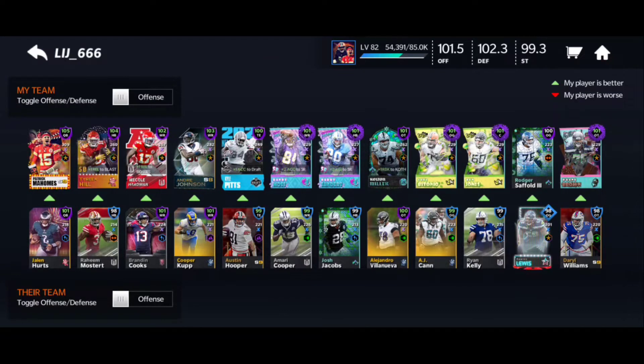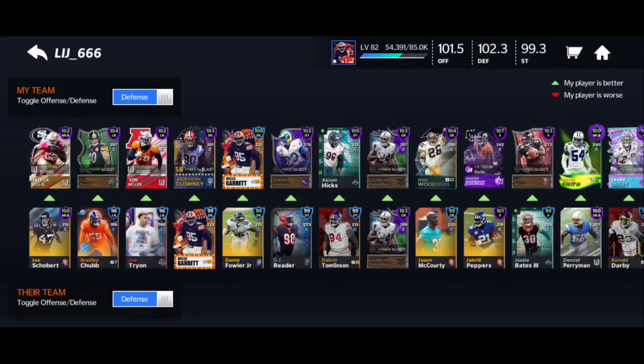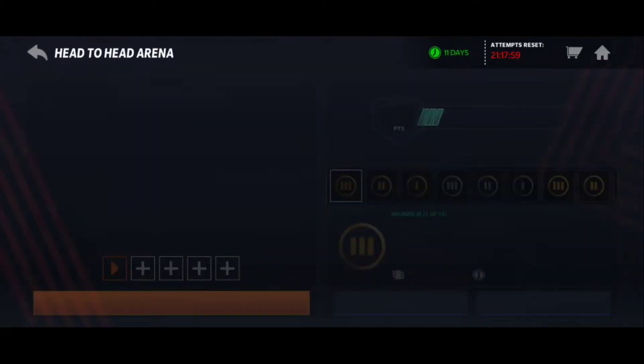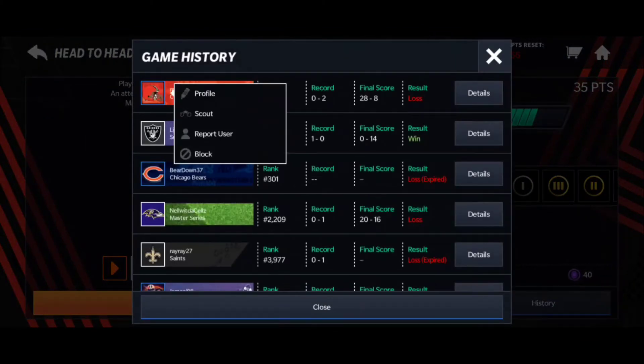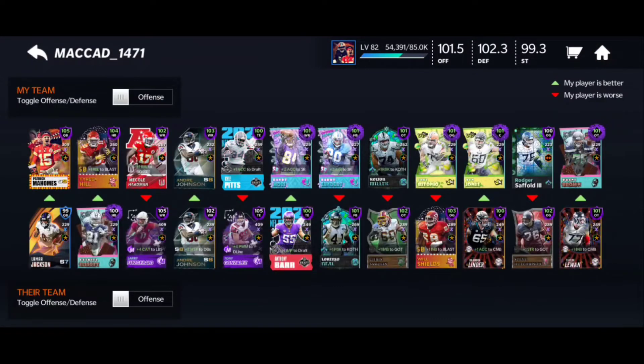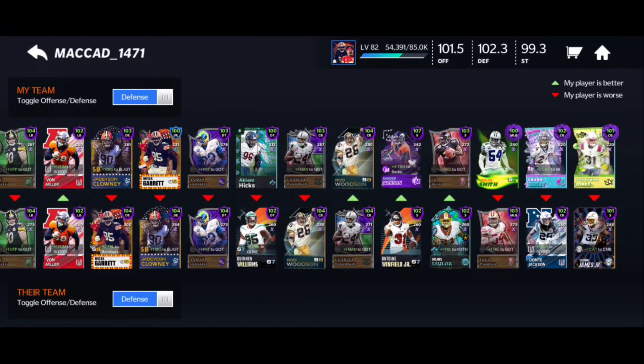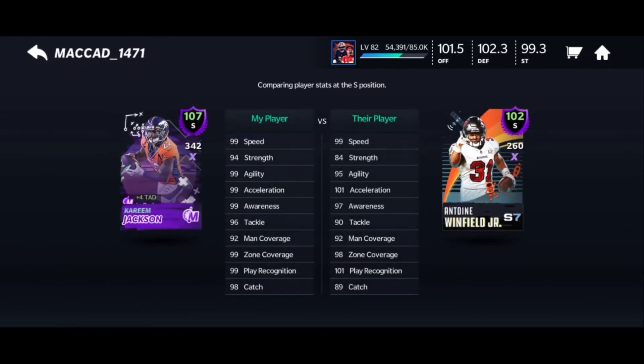He has a pretty solid team — nice, a 103 Charles Woodson there. I want to check out this other 103 team. Wow, he's got the max Larry Fitzgerald and max Tony Gonzalez. The offensive line is pretty stacked — still running with the 99 Lamar though. The defense is pretty solid but nothing too special. There's a max Kareem Jackson there, 99 almost all the way across except for strength, tackle, man coverage, and catch.